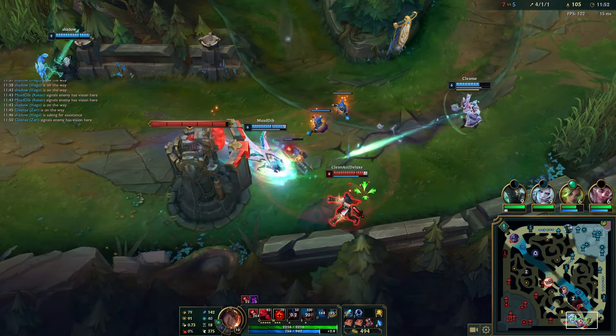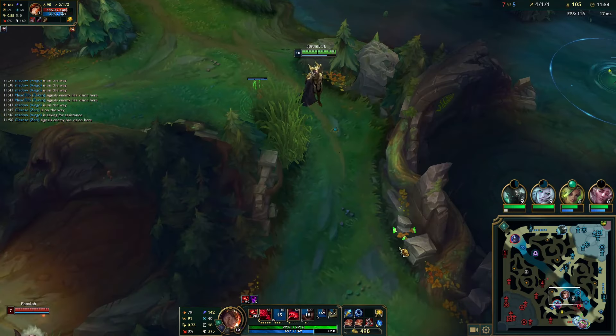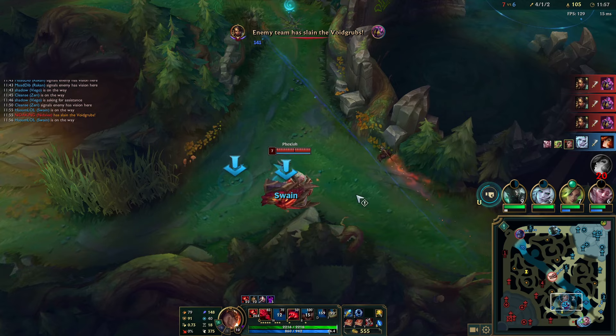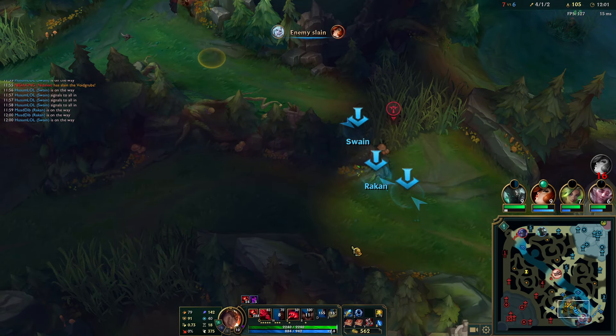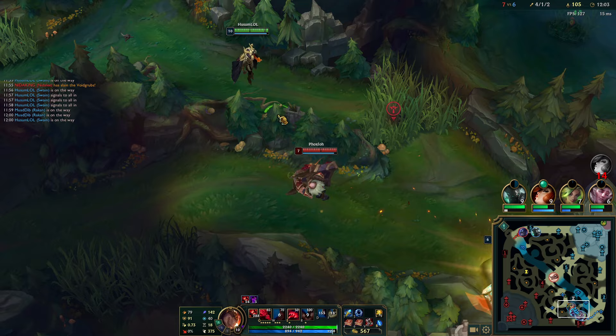Now I just push out the wave and I'm gonna roam bot. They actually managed to pick off my Fortune without me, but I see Braum rotating. I'm gonna wait until he runs past me so we can pick him off as well. This is very good — make the enemy bot laner lose a lot of farm and XP.